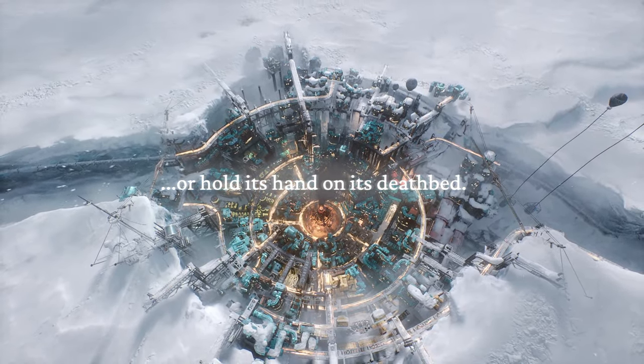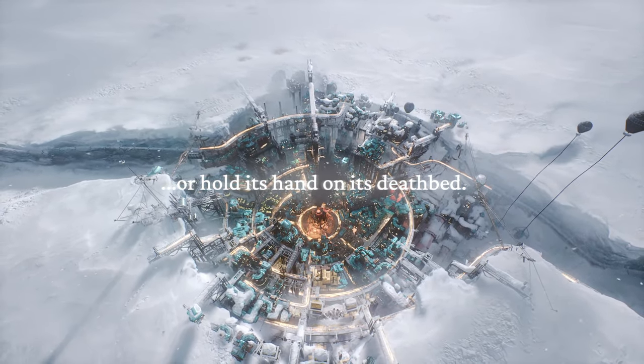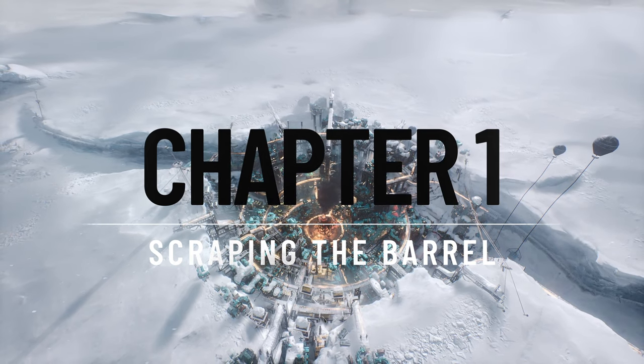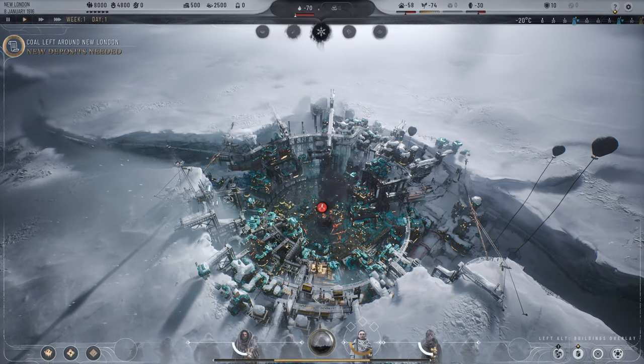Now we go from dealing with a little village to dealing with a proper town, which will show a lot more of where the game goes. The captain is dead — as he weakened, growing divisions brought city maintenance to a grinding halt. New London is left to suffer the consequences. We are now the steward, in charge. Our job is to deal with an overcrowded city with not enough fuel and not enough food. Let's get to work.